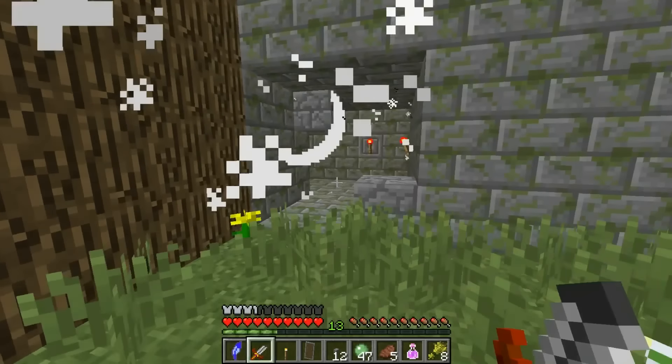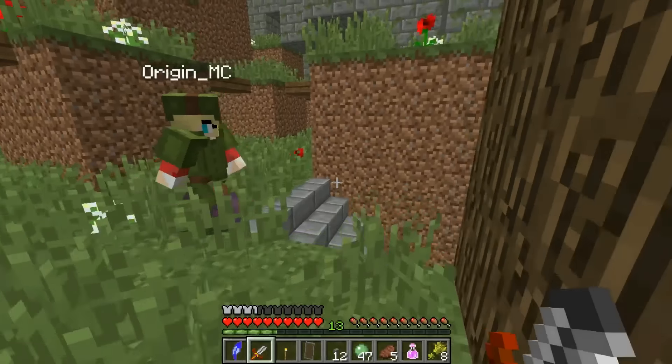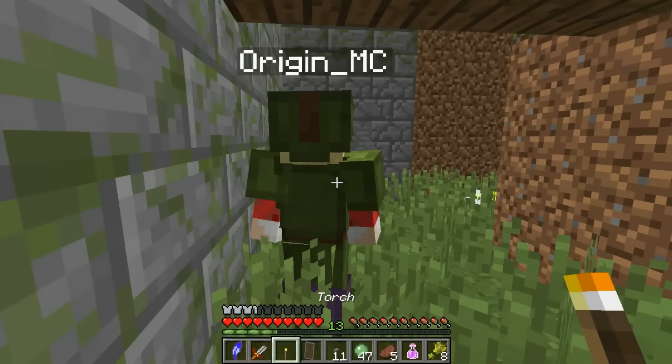We got a bombable wall here, so let's blow it up. A lever. What's this do? It snapped your neck. It rotates you. That's supposed to happen, guys. That didn't really seem to do much.